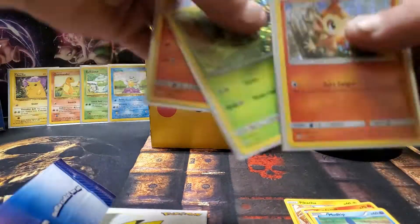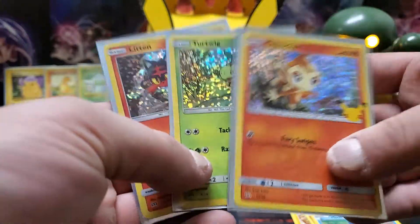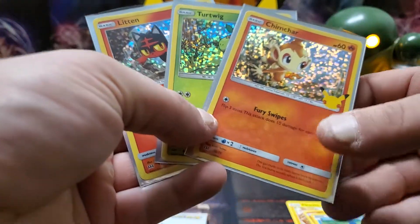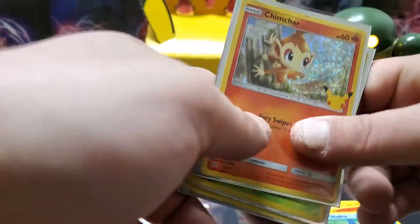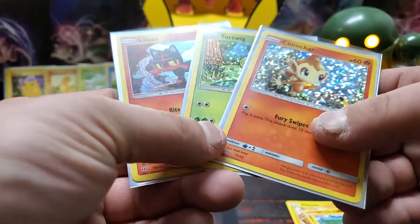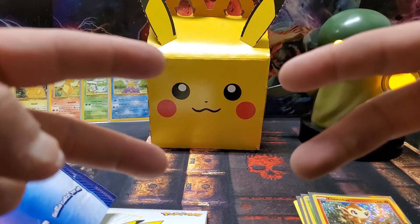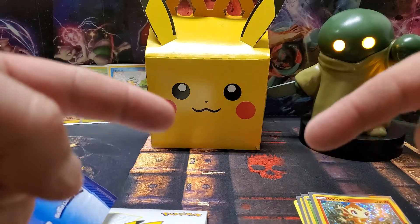Let's look at what we've got. We've got a Litten, Turtwig, and Chimchar — not exactly what we're looking for in those base set cards over there, but still awesome pulls. And as always, stay happy, stay healthy, and have a great day.